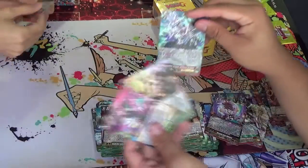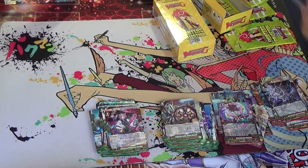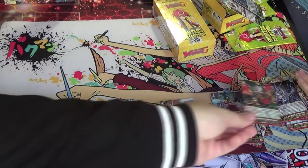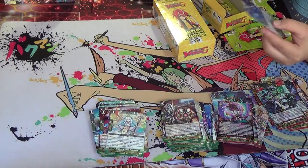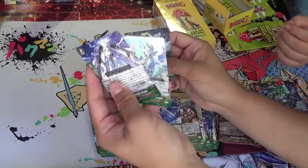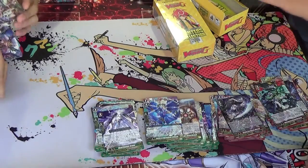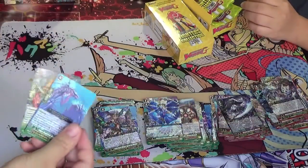Disaster again, for Luru — which is really good. It's an Aquaforce Stride. There are no Grade 3s in the set. We got another Marriott and then Screw. Oh, Neo Nectar G Guardian is super good, and so is the Grand Blue one, which is what we pulled here.